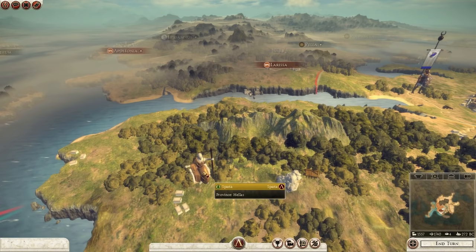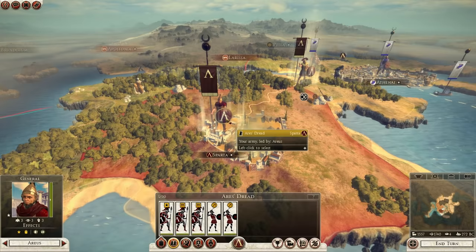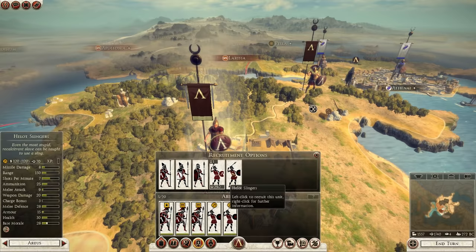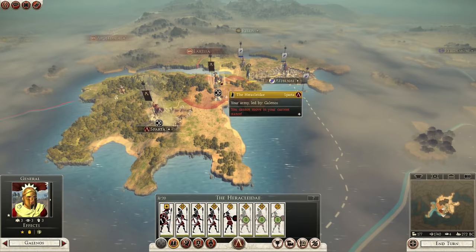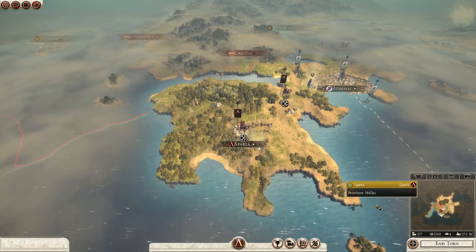One army is mustering and we've got the Temple of Zeus. My main general's army has the royal phalanx, as does the second general. I'm going to try a naval invasion of the settlement. I'll spend another turn recruiting more troops and building up a force. We'll head towards Epirus - we'll have to sail around, so that's all we need to do this turn.